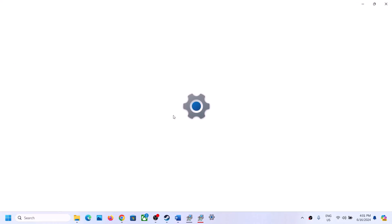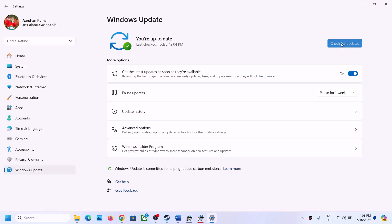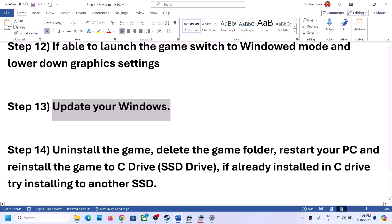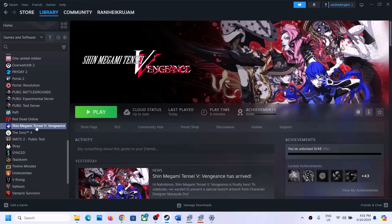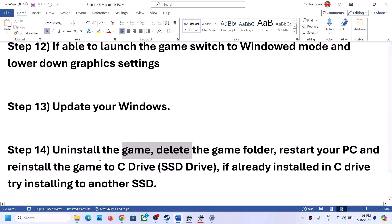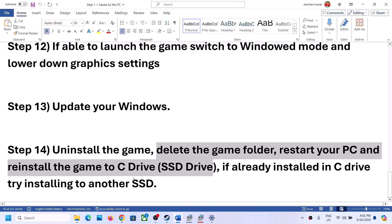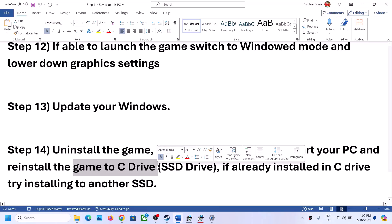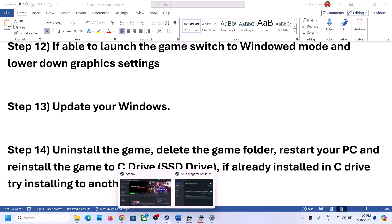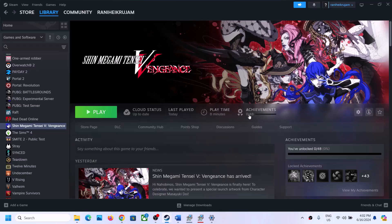If nothing is working, first make sure your Windows is up to date. Go to Windows Update, click Check for Updates, install all updates, restart your computer, and launch the game. If still not working, the last step is to uninstall and reinstall the game. Right-click on the game, select Manage, click Uninstall. After uninstalling, go to the game installation folder and delete the remaining game folder, restart your computer, then reinstall the game to the C drive. If it was already on C drive, try installing it to another SSD. One of the steps in this video should help you get the game running on Windows.